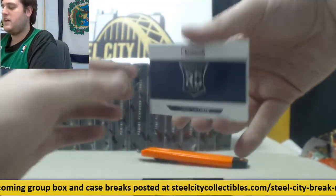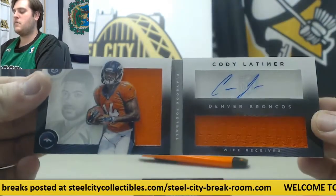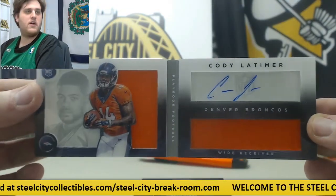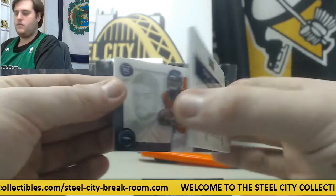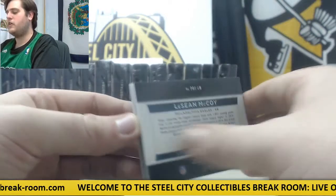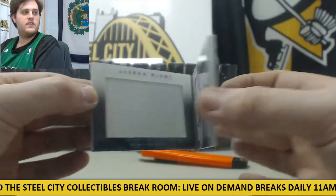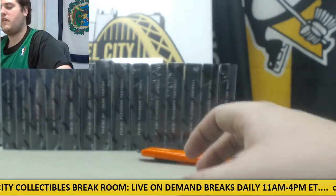We're going to start with two booklets. For Denver, numbered 221 to 299 — Cody Latimer, dual jersey swatch, rookie card auto. Not ready to give up on Latimer yet. Next up, 20 of 25 for the Eagles — dual jersey swatch, Shady McCoy.